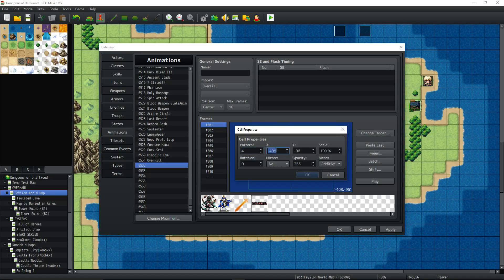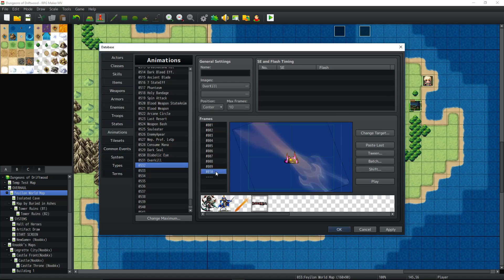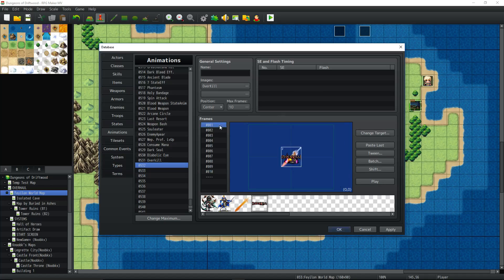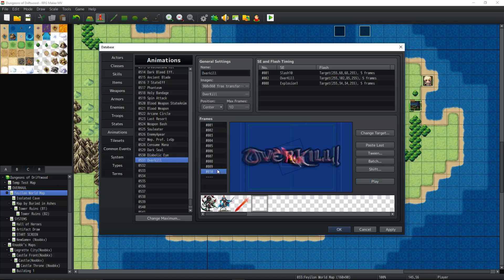Now we're going to do the same thing with the Overkill text graphic. Right-click, insert new, edit this — go X=0, Y=0, scale at 100. Go to the 10th frame, do the same thing, insert new, edit that — change X and Y to 0, scale it up to like 500, change the opacity to like 150. You don't have to mirror or rotate this one but you can, and change the blend mode if you want. Then tween it the same way — all data, all cells — and now we've got the spinning sword in the background and 'Overkill' text that comes up.